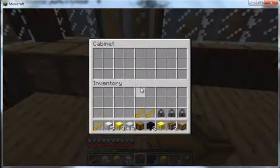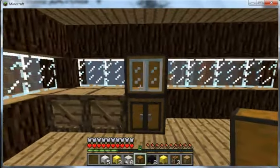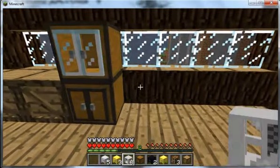We also have a solid cabinet version. Same effect, except it's more concrete and you can still see the block inside, though it's tough to see from certain angles.